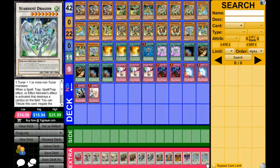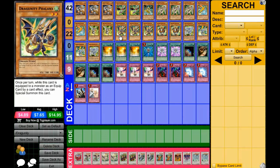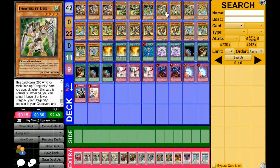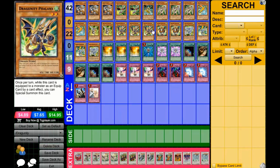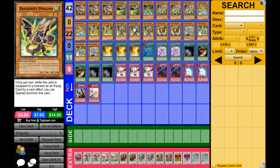Basically the plan is to get the Level 8 synchros out. It's easy - all you need is to get Phalanx in the graveyard and summon Dux, which allows you to equip Phalanx to Dux. His effect activates which allows you to special summon him, and then you can synchro summon a synchro monster whose effect lets you equip a Dragunity monster to that card, and his effect will activate as soon as he is equipped to a Dragunity.